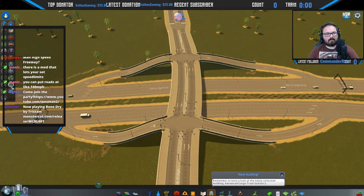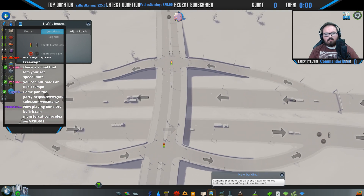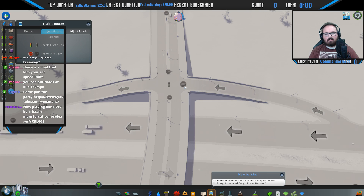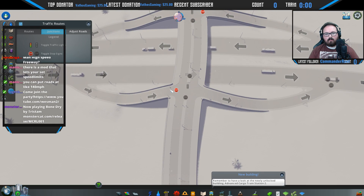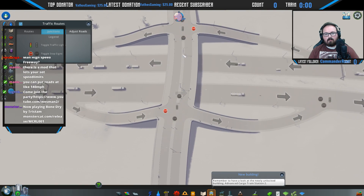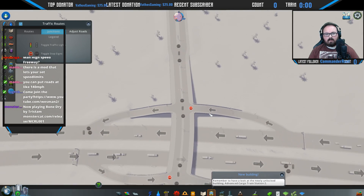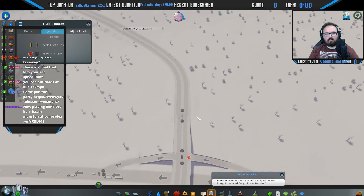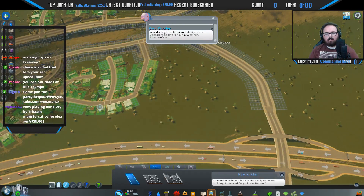Okay, junctions — this one needs to be a stop sign, and people coming on this road also need to stop. So people getting off the highway need to stop and let the through traffic go. These two lanes don't stop — yep, that seems about right. Perfect, so people can just keep going there, and then this should be nothing — that's how I want that.